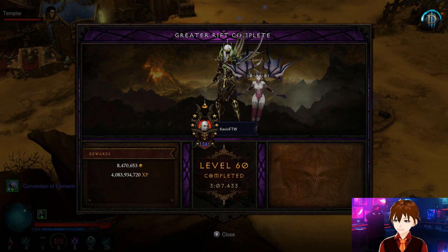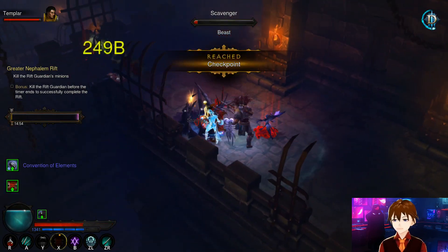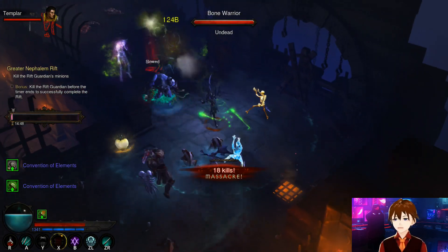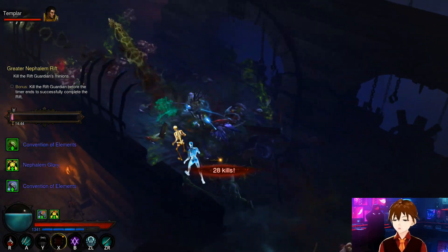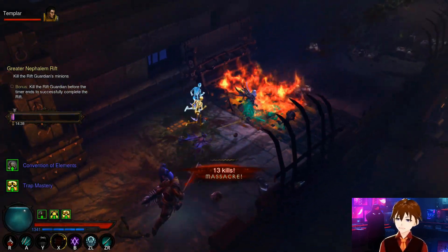Greater Rift 60 done — Torment 14 difficulty, three minutes and seven second clear time, which is incredibly impressive. Moving on to Greater Rift 65 — same thing: make sure you get your Simulacrum off very quickly because if not you'll get squashed fast. Then maintain your stacks of Bone Armor, get them to the maximum stack as fast as possible, and then continue to chuck your Bone Spears.